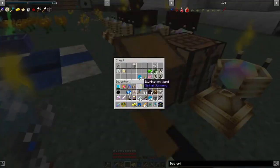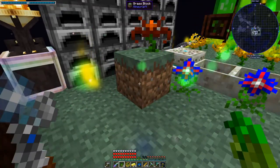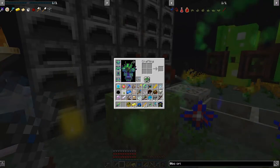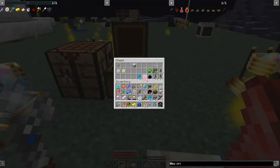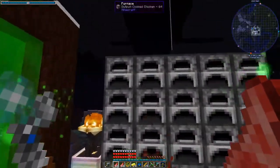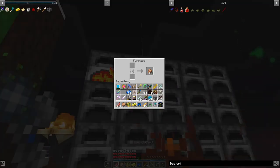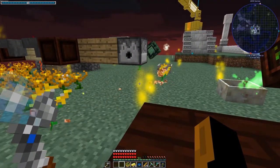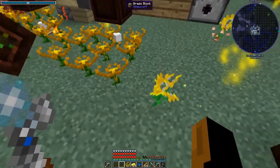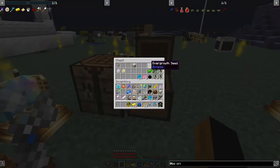Now I want to make some mystical items. The overgrowth seed is something you can't make but can find. When you right-click a grass block it turns it into enchanted soil and the stuff growing above it becomes stronger. I want to try it on this kind of flower. I'll also leave the growth item that makes flowers stronger - we still have a new setup for flowers so I'll go normal for now.